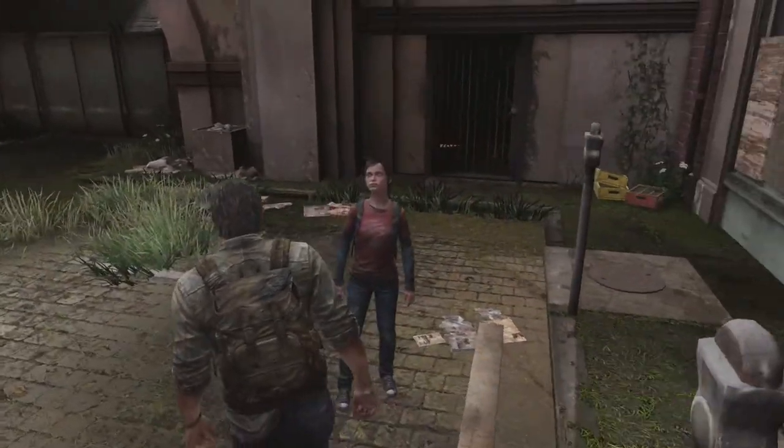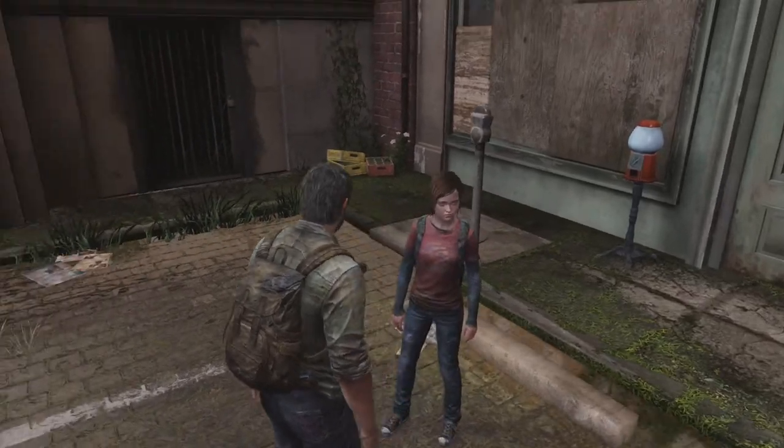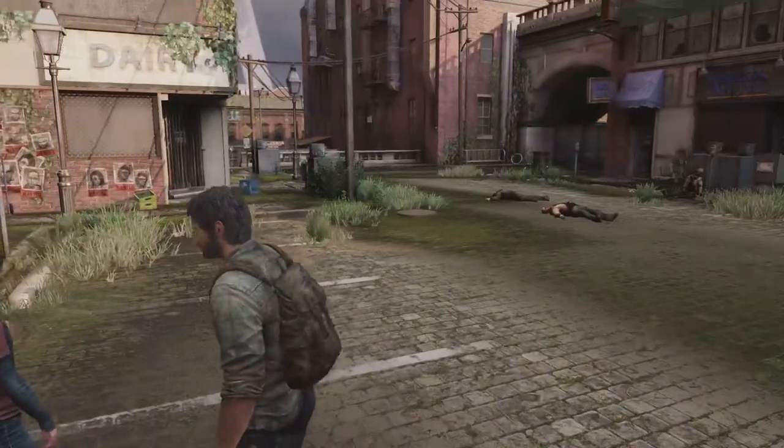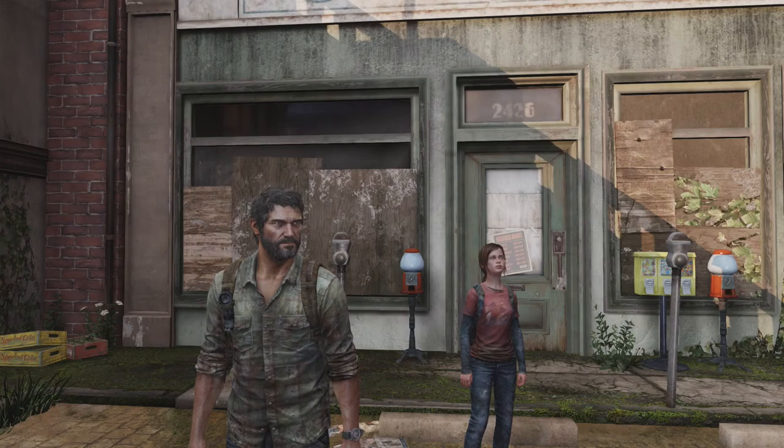Okay, so this is Ellie — this is the package that Marlene wants us to smuggle a small way across the city to another set of Fireflies. And we're going to do that in the next part. Thanks for watching guys — if you liked the video, please do leave a like and subscribe to my channel. Alright, see ya.